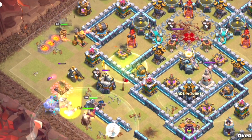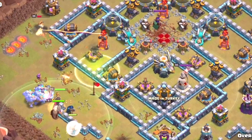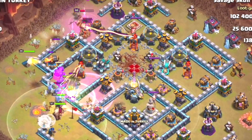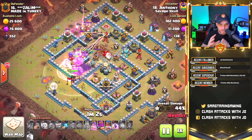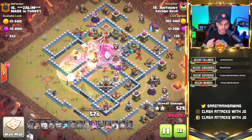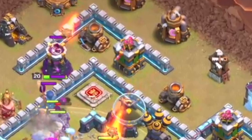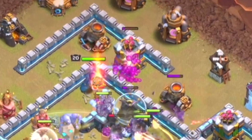All of our yetis and bowlers are dropped and they are targeting buildings heading towards the jump spell. The king's ability is used to clear exterior buildings, and the royal champion is placed behind him to start targeting outer perimeter buildings. The eagle artillery and all defenses are targeting the yetis and bowlers, and the grand warden's ability is used. Rage spells carry these troops through the core while the royal champion clears exterior defenses.